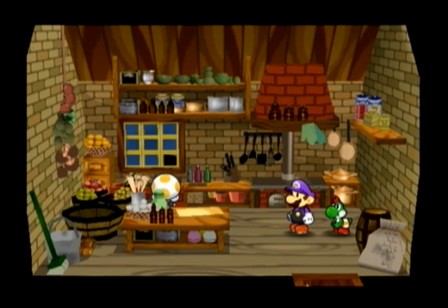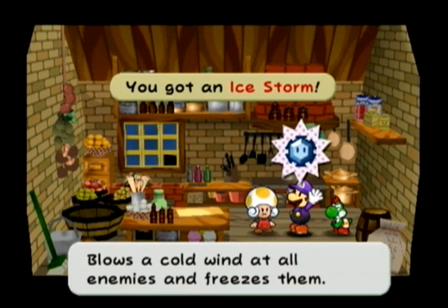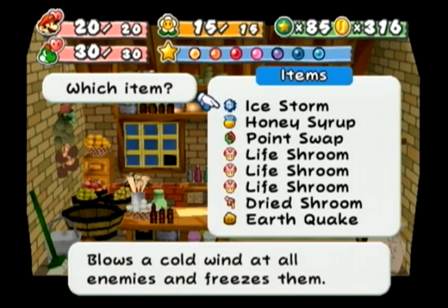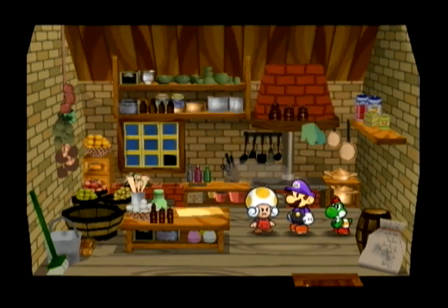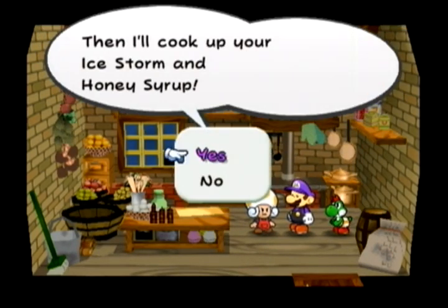Here's another Point Swappable — a Fire Flower and a Point Swap. A Fire Flower does 3 damage to all enemies; combine it with a Point Swap and you get an Ice Storm that does 3 damage to all enemies but could also freeze them. I actually made that because I needed an Ice Storm for the next recipe — Ice Storm and Honey Syrup.